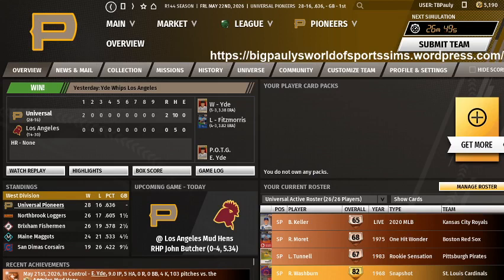Hello there again everybody, this is Big Polly coming to you with part number 7 of the OOTP21 Perfect Team. Right now we have just gone to 5,190 points. So I'm going to be getting a gold pack and we'll probably get this entry in quickly. My website is Big Polly's World of the Sports Sims dot WordPress dot com. So with that, let's get started.